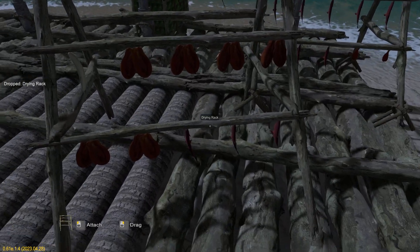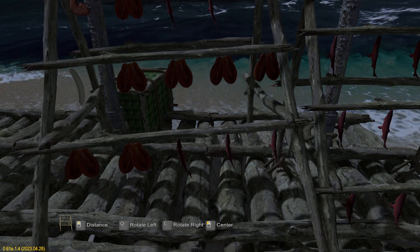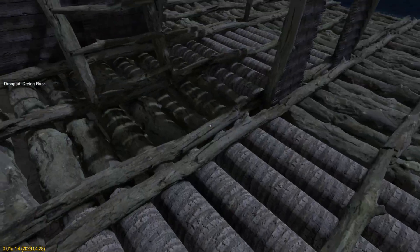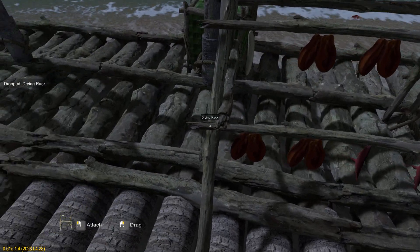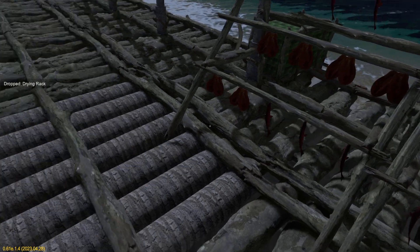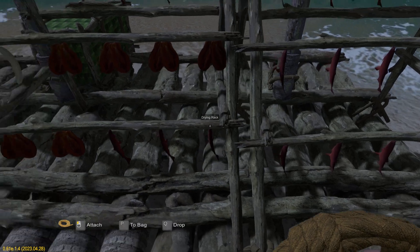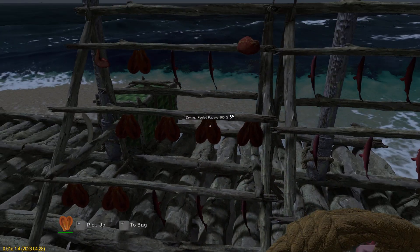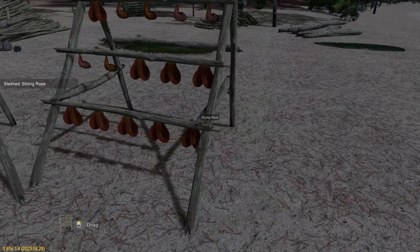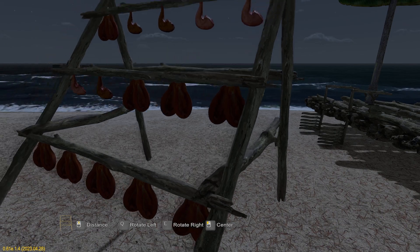Things tend to dry out quicker on your raft, especially if you put them up the front, because as you're sailing the wind blows on them and tends to dry them out a bit quicker than normal. I like to keep the fruit and the fish on the rack because it doesn't go bad until you actually take it off the rack. The bird meat, on the other hand, I'll take off the rack and put in a container because it doesn't spoil when it's dried.